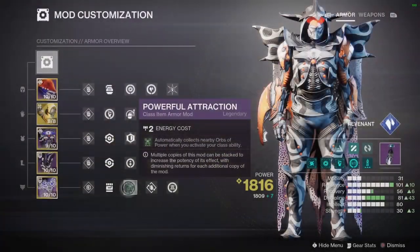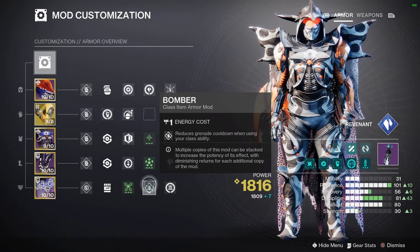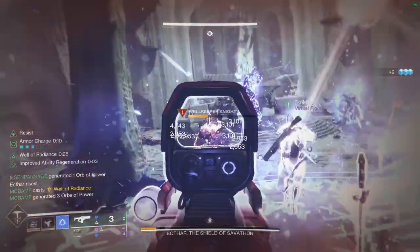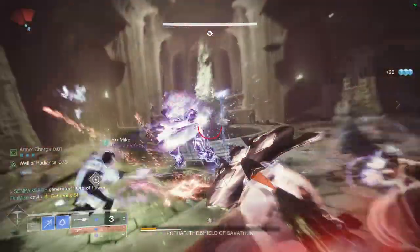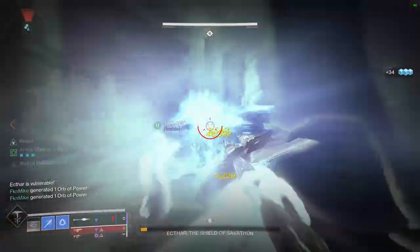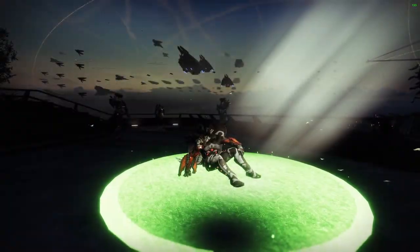In your class item you should use Powerful Attraction — good on pretty much any build — which automatically collects nearby orbs of power when you activate your class ability. So anytime you dodge, you'll collect all nearby orbs, giving you a bunch of health and other benefits instantly. Also use Bomber for reduced grenade cooldown on class ability use, and Reaper so your next weapon final blow after using your class ability spawns an orb of power. This is definitely one of the most unique and fun builds you can run. Check the description for a DIM link to copy the build, and let me know in the comments what your favorite glaive build is!